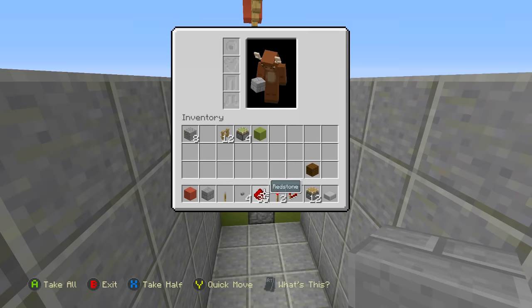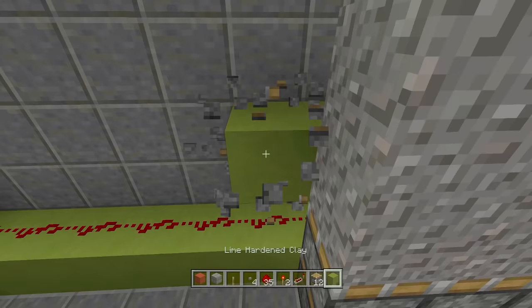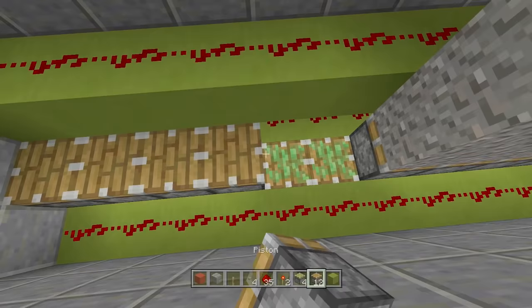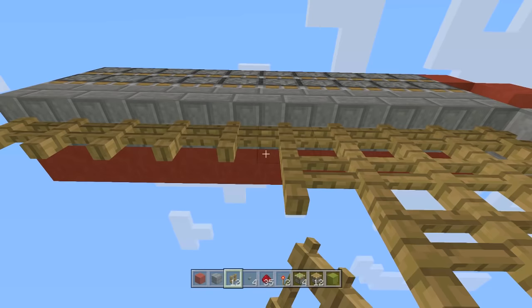So you don't have to ask in the comments: place blocks going down with redstone along all of them, same on the other side, then redstone along those blocks as well. Place more sticky pistons and regular pistons down here, then gravel along all the pistons. Place the rest of your fences to match the top area. That's how you extend it out — click the close button to close it, click the open button and it completely opens up.